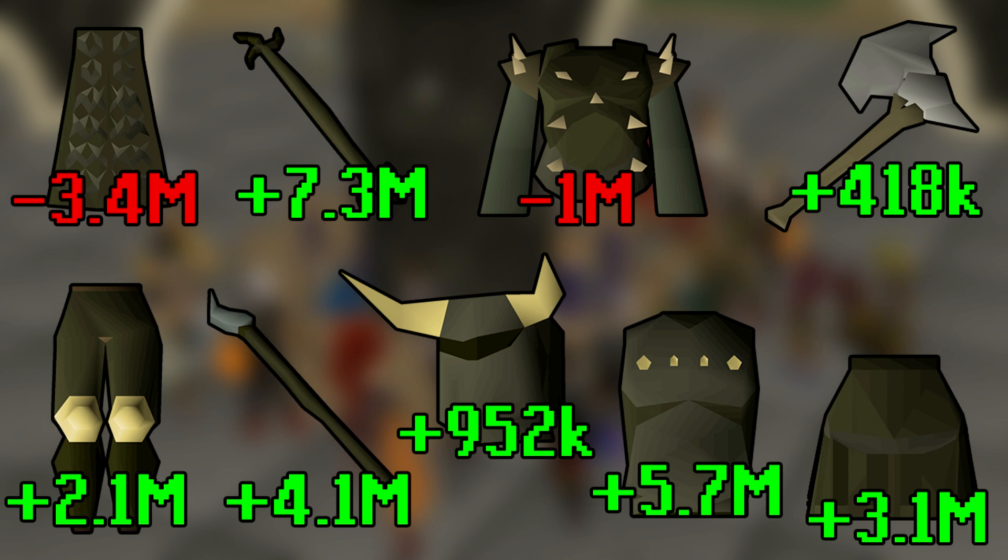19.3 mil is good considering it only took around an hour more or less to put in these offers, repair all the Barrows equipment, and put them up for sale. Obviously 20 mil in an hour is very good, although right now the risk is very high — Barrows items are just dropping constantly. No matter how good a method is, you definitely don't want to be stuck with a depreciating asset.